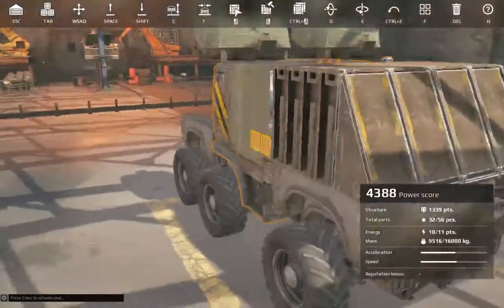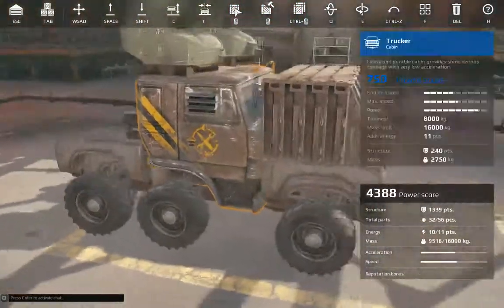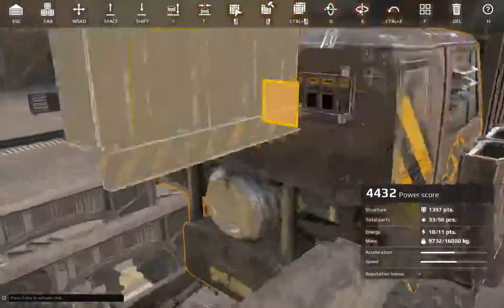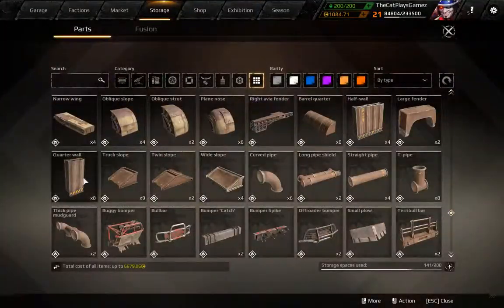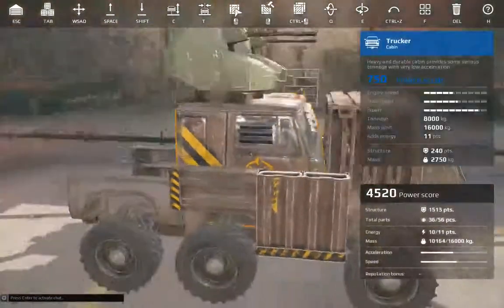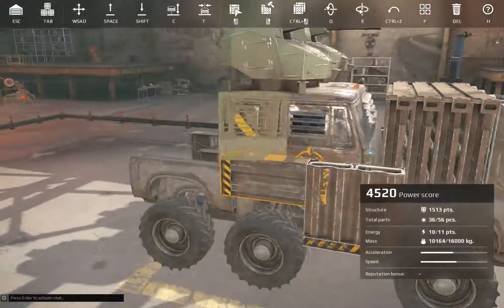Now for the side armor — the Trucker is one of the hardest ones to armor in terms of overall armor protection. I will use two four-by-four-by-one frame armor parts, as well as a smaller two-by-four-by-one part. Then I will use fan windows because they are three high.